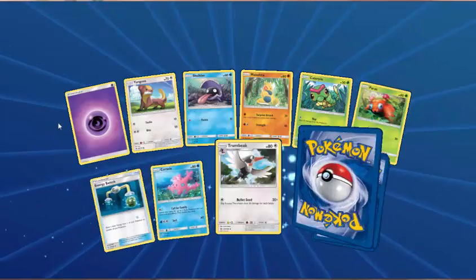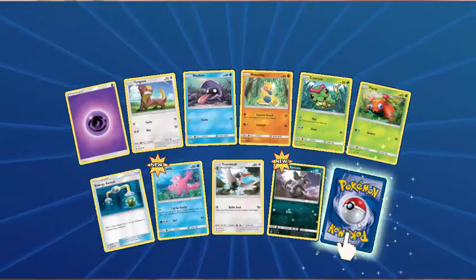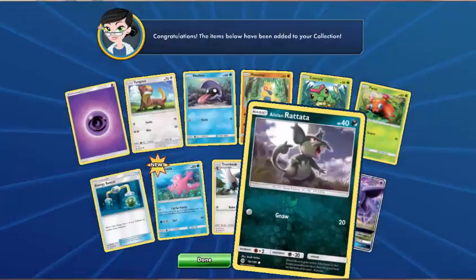Psychic Energy, Yungoos, Shellder, Makuhita, Caterpie, Paras, Energy Switch, Corsola, Trumbeak — Reverse Alolan Rattata. The rare in the pack — another Espeon GX! Awesome! I notice this seems to be giving us a lot of the same GXs. That's okay — we can still build decks with them. Because it's all the good GXs that we're getting. Lunala's decent, Espeon's good, Tauros is excellent. So that's pretty cool — second one of those.